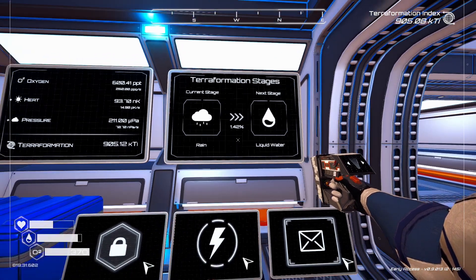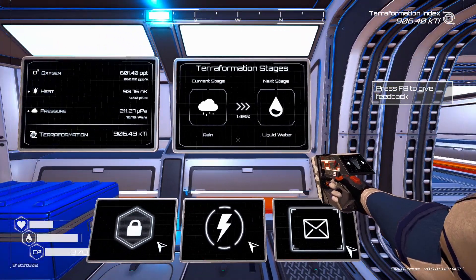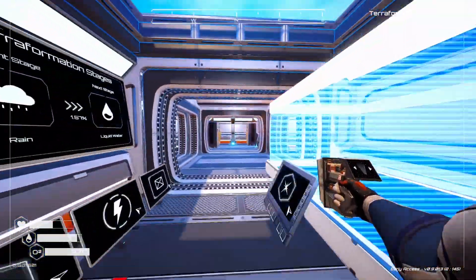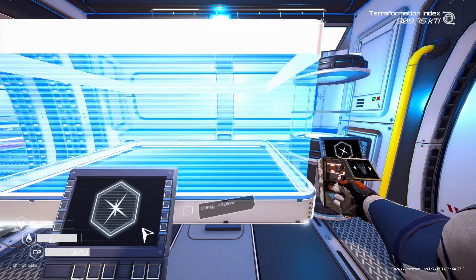Hello everybody and welcome back to Planet Crafter. Last time we did some exploring and some self-improvement — we unlocked the jetpack. Now we're also much faster with better storage and can breathe easier.